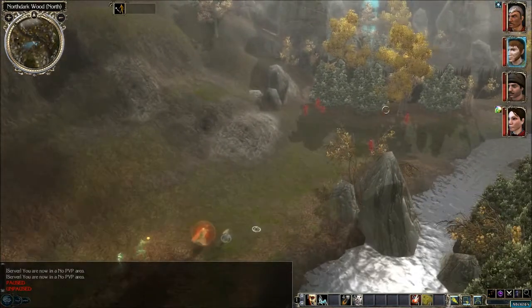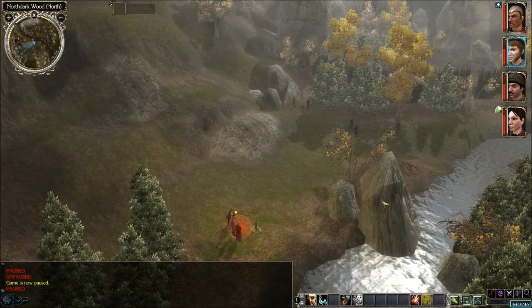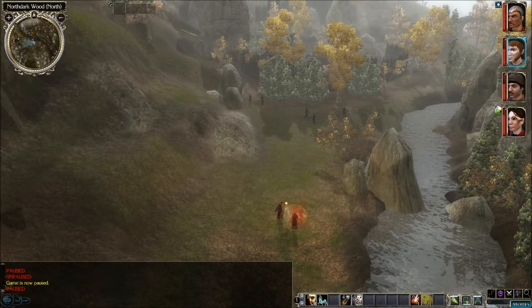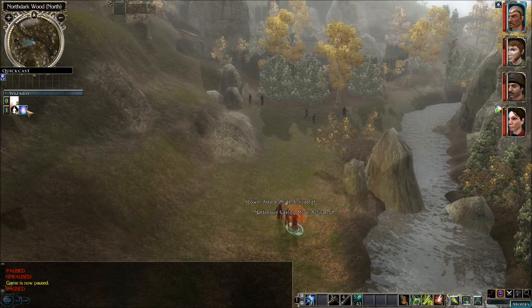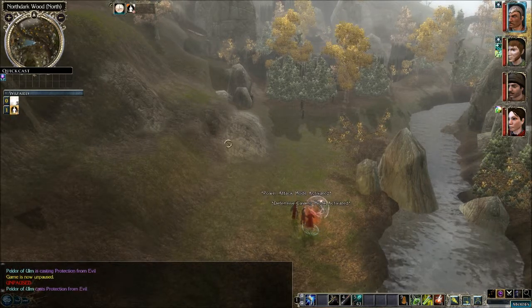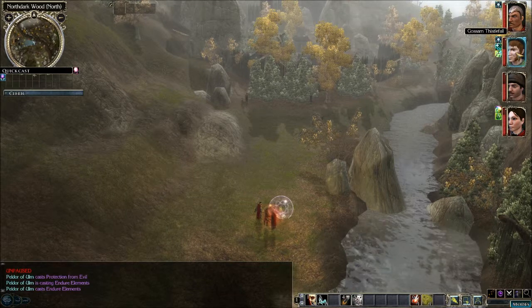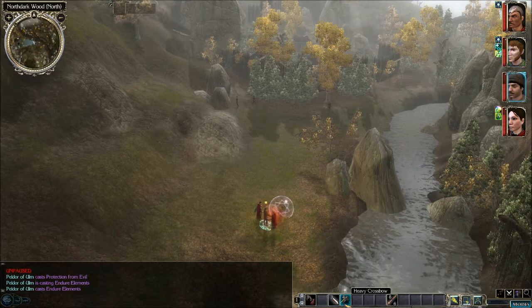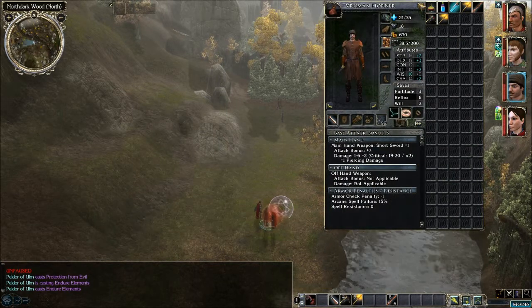What do we got here? Zen scouts. I think we cast all our spells already. Let's put some protection from alignment on Goshen. Let's do some endure elements on Goshen. Let's put this torch away, we don't need it.